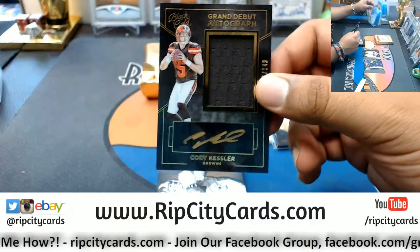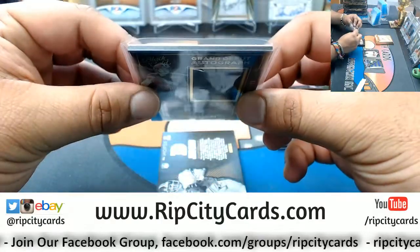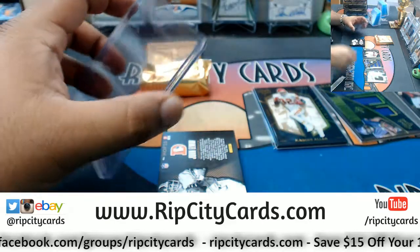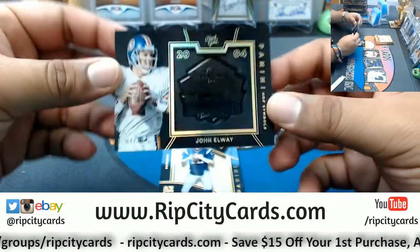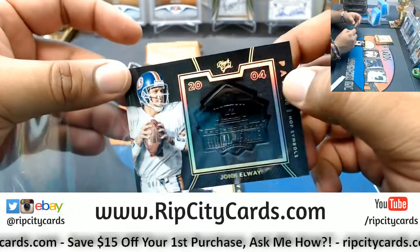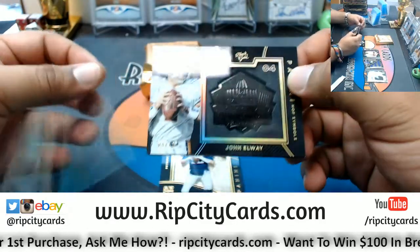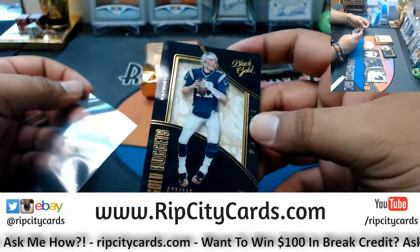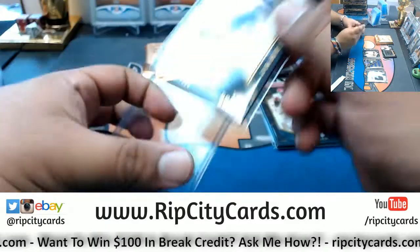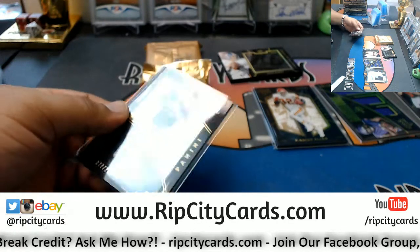Alright, what else we got — Cody Kessler of the Browns, patch auto to 149. Is this a 130? These 180s — this one for sure — 410 John Elway with the Hall of Fame symbol patch. And we have Tom Brady of the Patriots. I think all these cards are 180s.